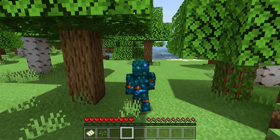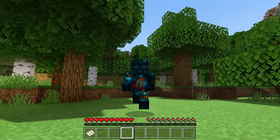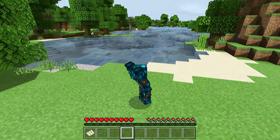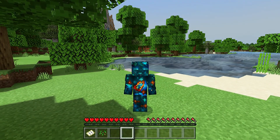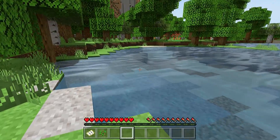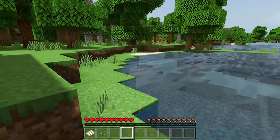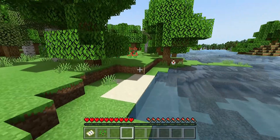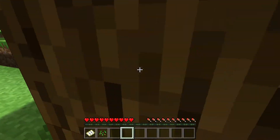You can even carry hostile mobs, but you can only really carry baby zombies and spiders without getting hit, because other mobs have bigger arms and they'll hit you while they're riding on you. So, only baby zombies and spiders.